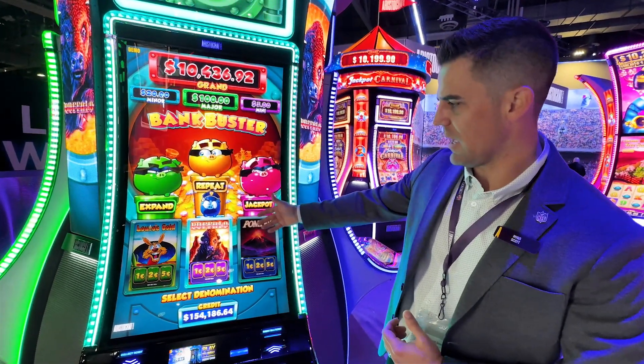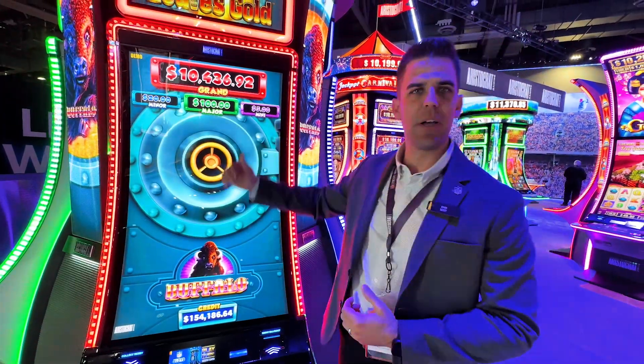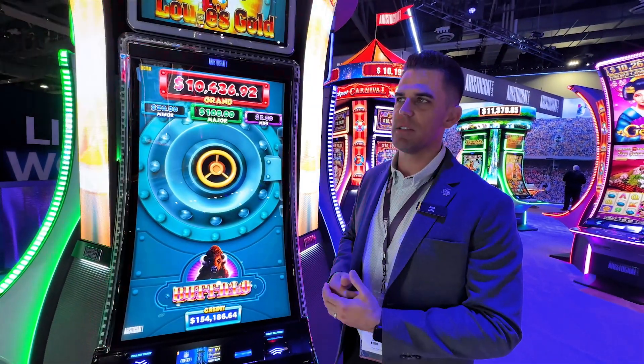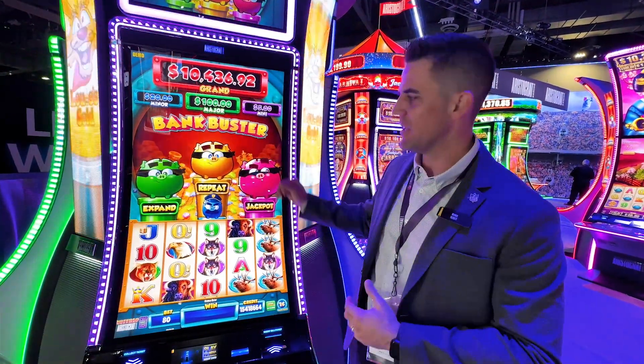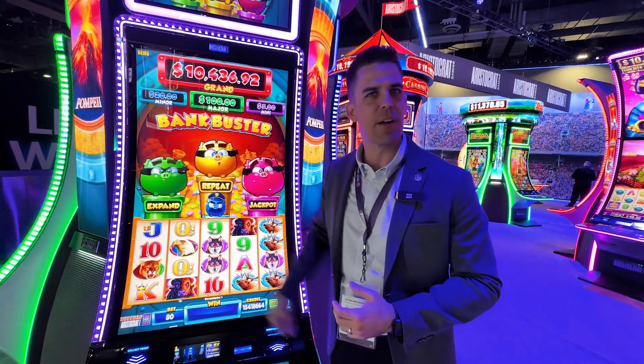So Buffalo — going to the one cent game — and now you're trying to pop the pigs for different features. You've had a lot of success with games like Buffalo Gold with overlapping features. That's what this is right here — it's in luck with these cute pigs.